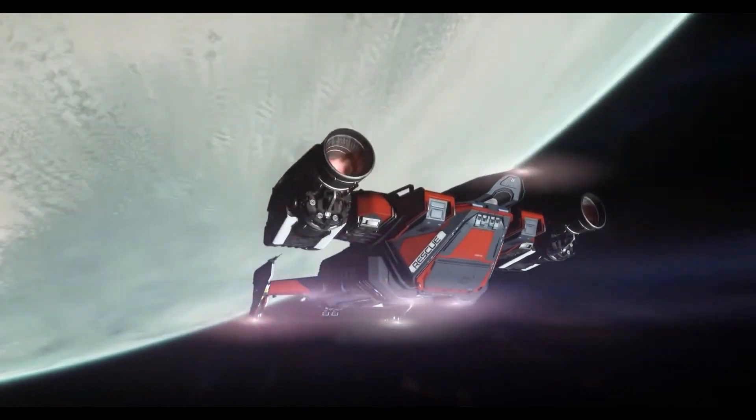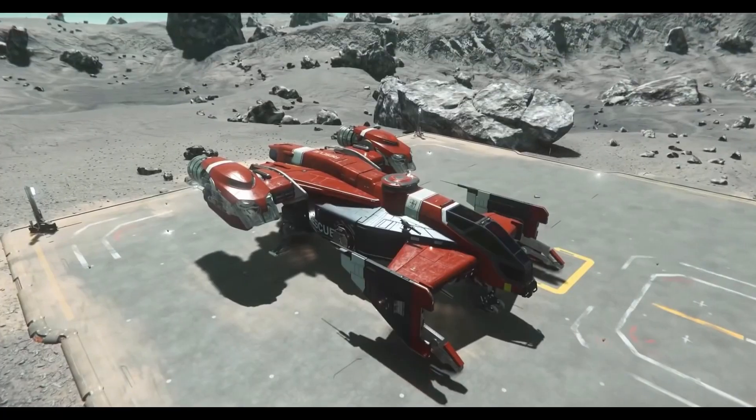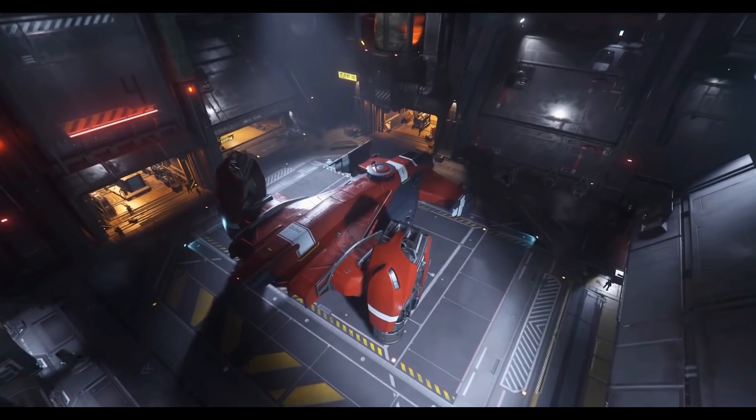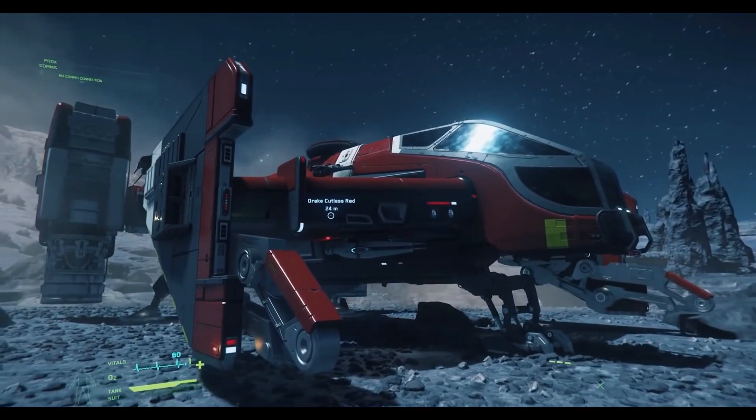What does the Cutlass Red mean to you? It's kind of Drake's introduction into medical gameplay — a very fun, exciting ship where players can fly around, keep groups together, and rescue other players. It's my child, Star Citizen.